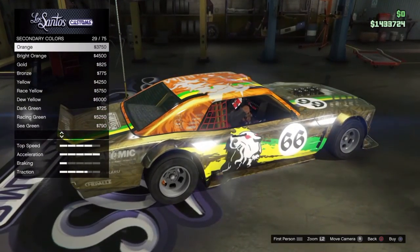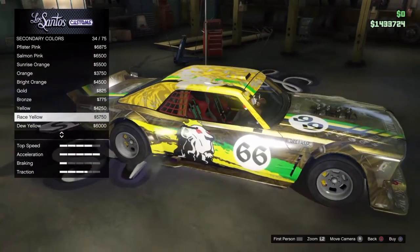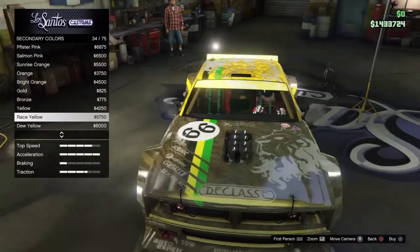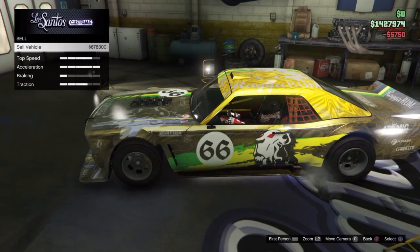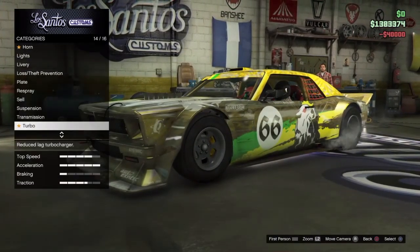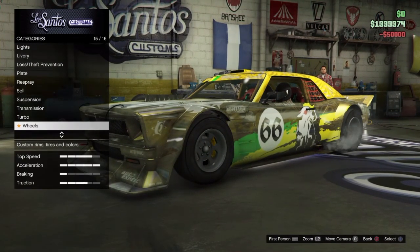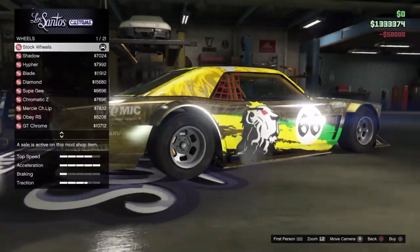Look at this car with lime green on the secondary — it looks pretty good with lime green, surprisingly. Actually wait, I didn't put lime green. I put race yellow because that matches the race yellow on the livery, and that doesn't look bad in my opinion. Lime green would look pretty good as well. The turbo was fifty thousand dollars again — so much money just gone.